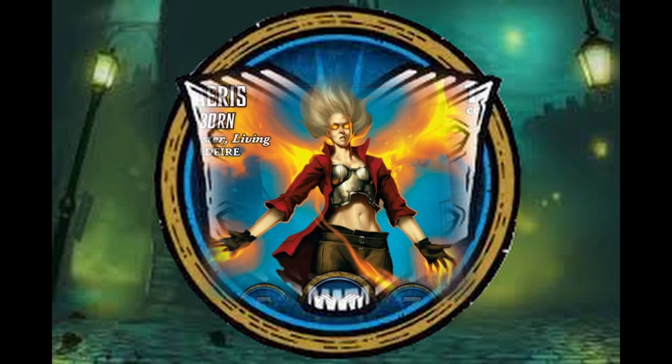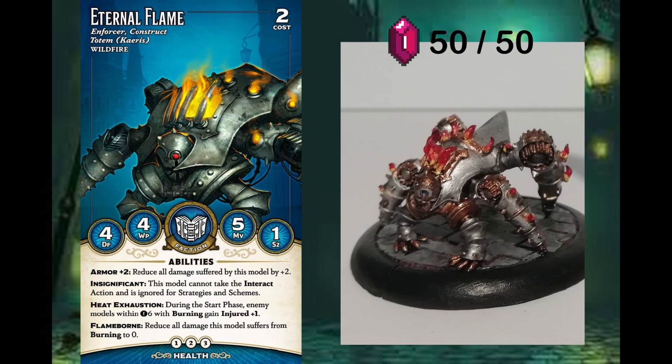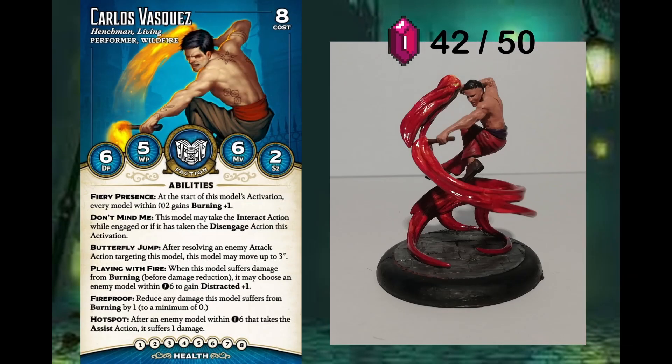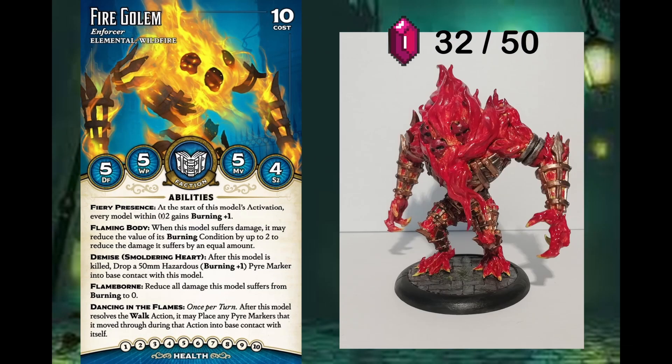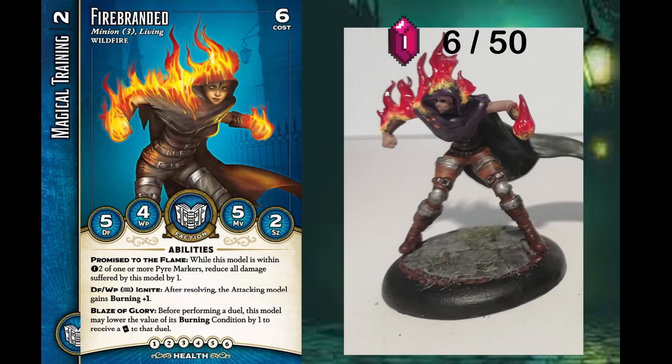Jens as defender is playing Kaeris Reborn, the totem the Eternal Flame, the henchman Carlos Vasquez, the enforcer Fire Golem, the enforcer Elijah Bogman with the upgrade Soulstone Cache, the new enforcer Deacon Hillcrest, and as a minion a Firebranded with the upgrade Magical Training. Jens takes six soulstones with him into the game.